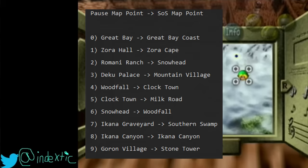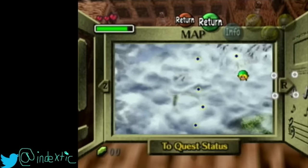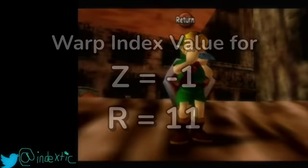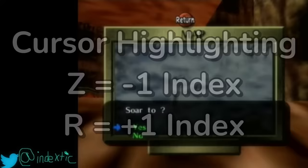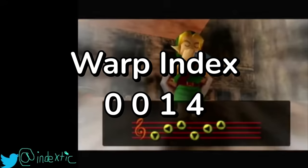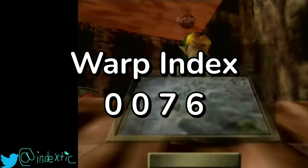But when we look at a diagram made by Fash, another glitch hunter, we can see that the pause map points do not correspond to the actual locations they point to when warping to the hidden owl. In addition, the Z and R button cursors on the left and right side of the map sub-screen also point to warp indexes. These ones are special — and not because warping to one of these softlocks the game. It's because the respective warp indexes are negative 1 and 11, and if you cancel the warp and then pause again, putting your cursor over Z will subtract 1 from the current warp index, while R adds 1.